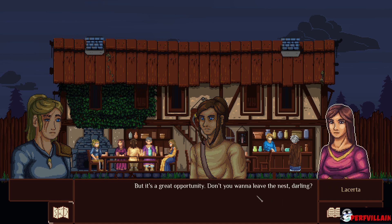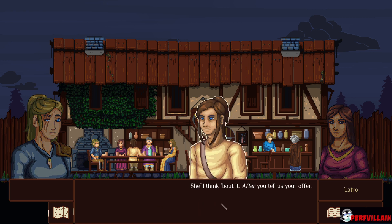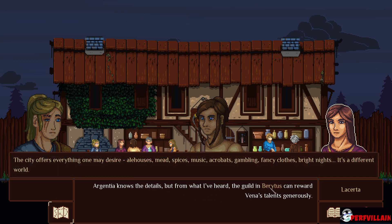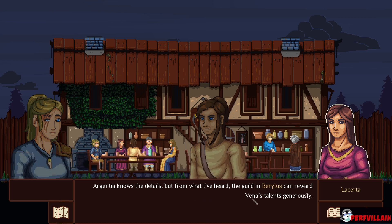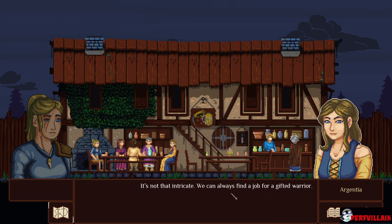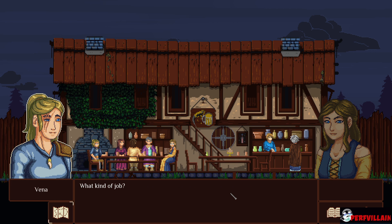But it's a great opportunity. Don't you want to leave the nest, darling? She'll think about it after you tell us your offer. Argentia knows the details, but from what I've heard, the Guild and Baratists can reward Vena's talents generously. It's not that intricate — we can always find a job for a gifted warrior. What kind of job?